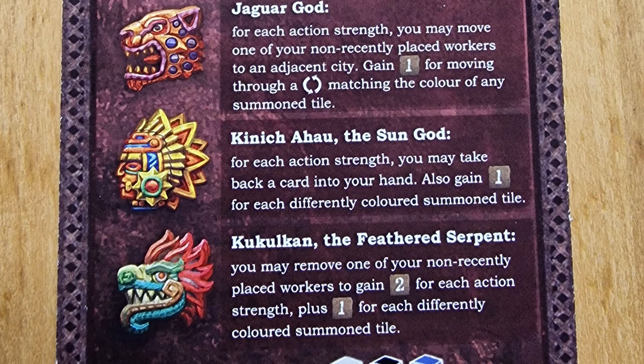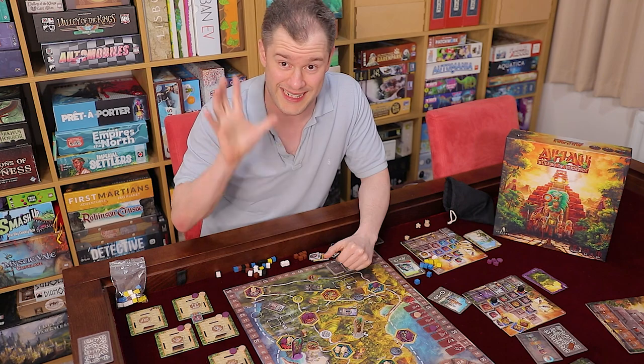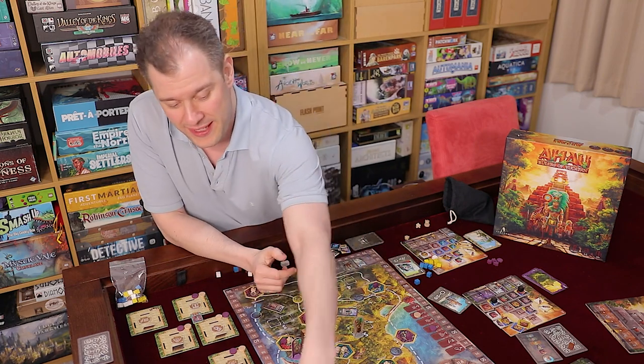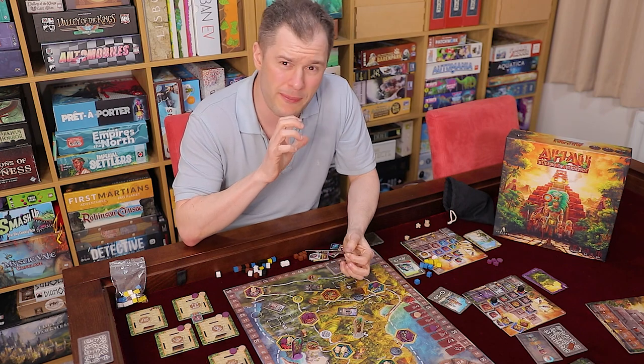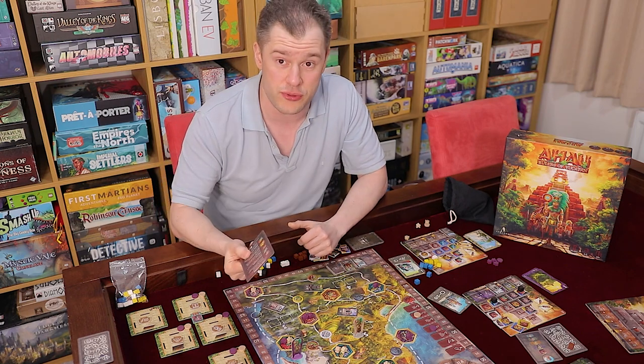When summoning a god it's based on summoning strength — the number of pyramid tiles in your pyramid with that god's face on it, regardless of color, plus any tiles of that god you choose to discard from your reserve. That determines the strength of the action. There are five gods with a good variety of powers. At first you might think one or two seem much better, but once you play through the game you realize they're all situationally quite good — you just need to know when and where to use them.